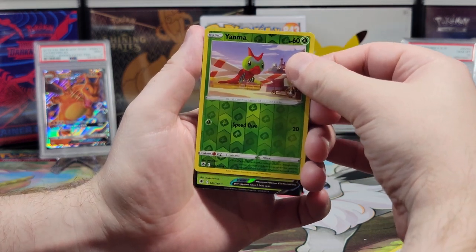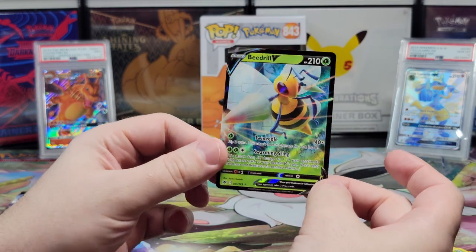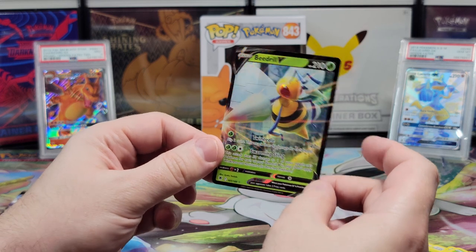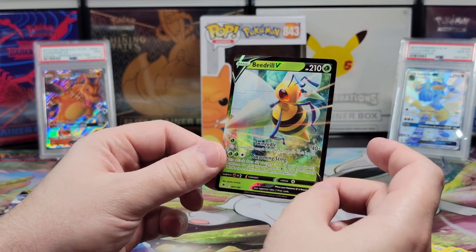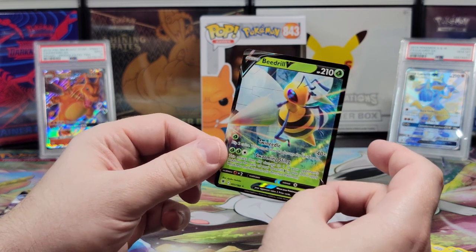And there's something there — is it a Shaman? No, the Beedrill V! This card's actually really good in play — there are Beedrill V decks. But hey, a winner's a winner. I'm very happy with this card actually. Let's sleeve it up.